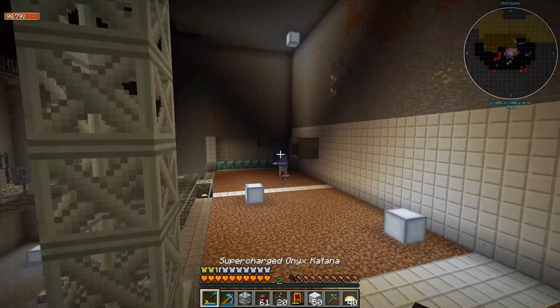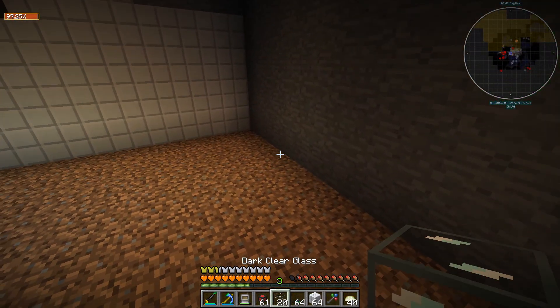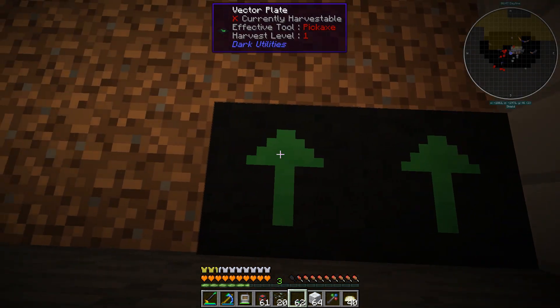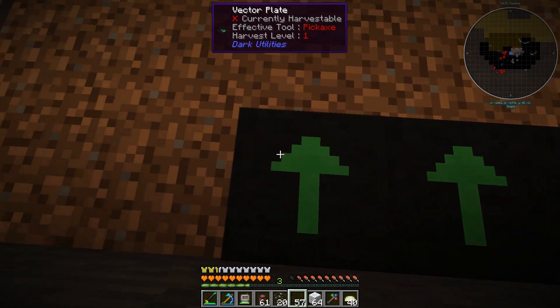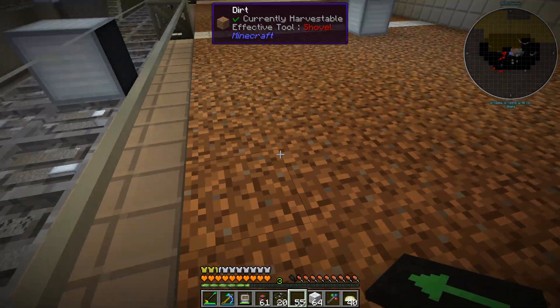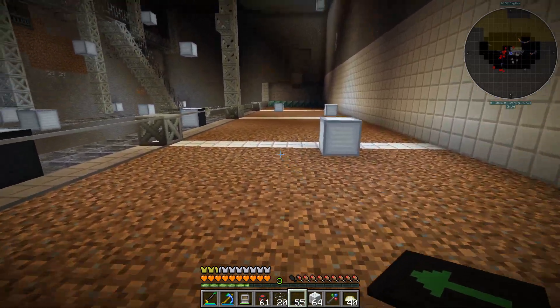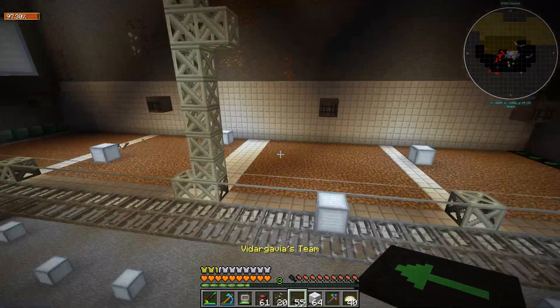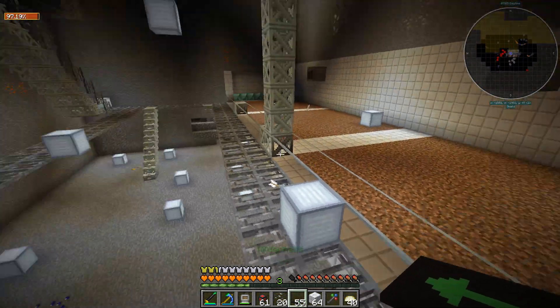Things are already spawning here! The idea is also to have vector plates to move the mobs — you can have those on top of the cursed earth, and I've tried it. I only have the basic type here, but they're going to move the mobs slowly and surely. In front we're going to have dark clear glass.